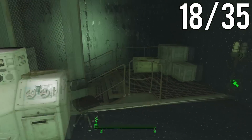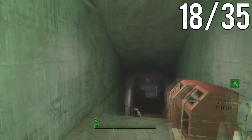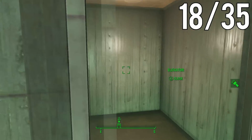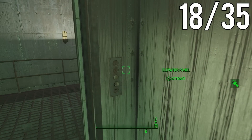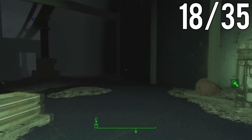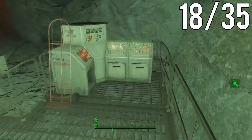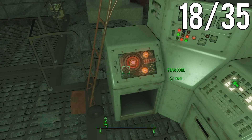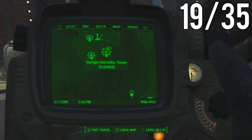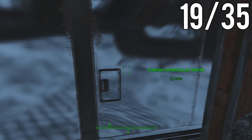From that StarCore, backtrack to the elevator, take it up, and once you're out, congratulations — you're at the last StarCore in Nuka Galaxy. Pat yourself on the back. Now exit Nuka Galaxy; we're heading over to Starlight Interstellar Theater.